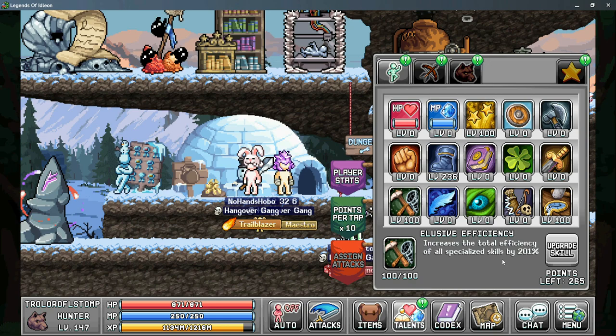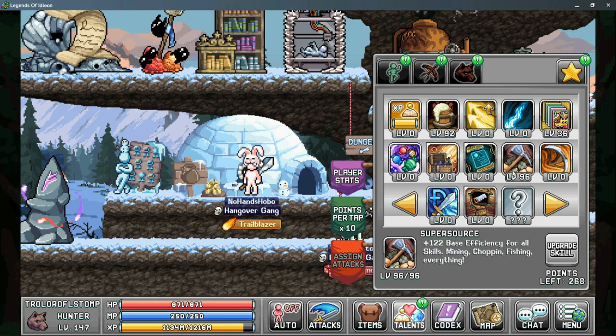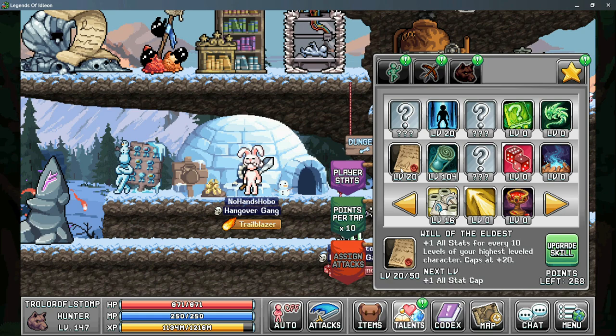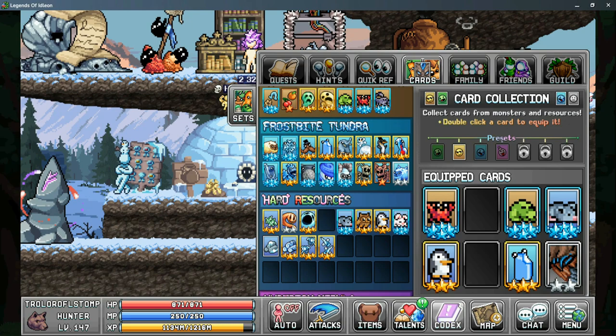In tab one, priority is elusive efficiency for more efficiency in specialized skills, then quickness boots for more base agility. Everything else is pretty much extra. For star talents, priority is super source for more base efficiency, then toilet paper postage for more skill efficiency from stamps. Will of the eldest gives more base stats, and frothy mock gives more bonuses to your foods.